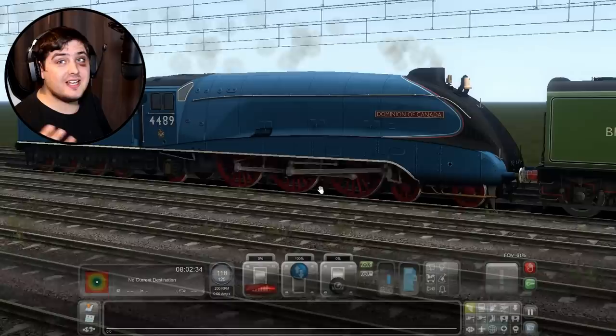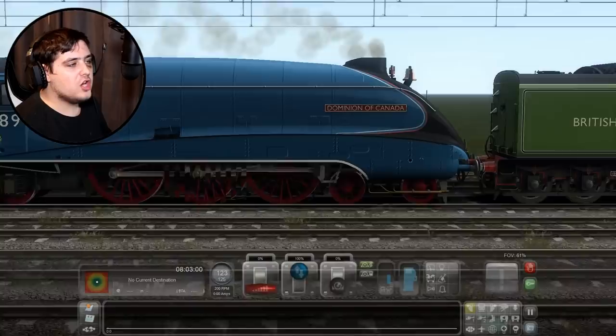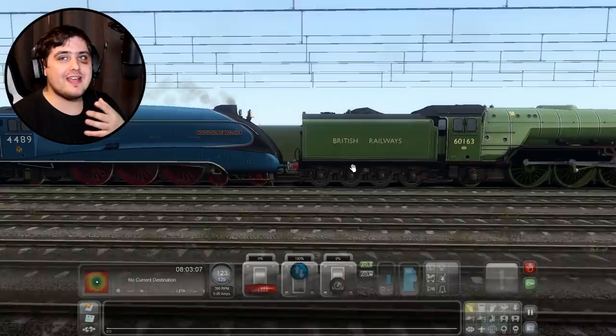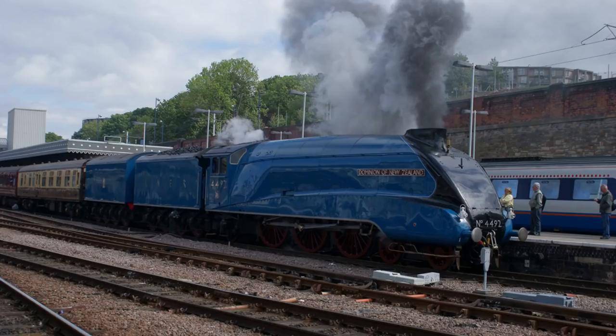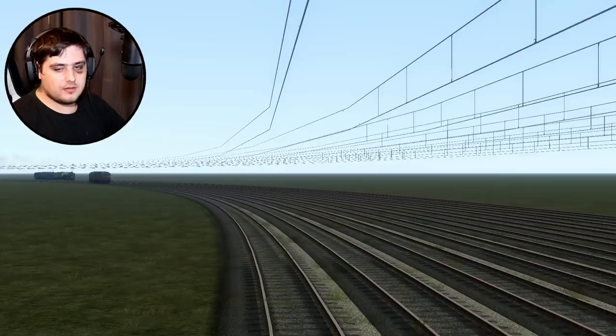We'll leave Flying Scotsman and — not Dominion — the Union of South Africa. See, I told you I would get it wrong! The Union of South Africa has fallen behind, so we're going to leave those two and just see how well Tornado is doing with Dominion of Canada. A long time ago when I was first doing my class A4 races — do you guys remember that, the world's biggest A4 race? I couldn't actually pronounce Dominion of Canada's name, or Dwight D. Eisenhower — that's one of the presidents of the United States, which is kind of weird having an American president on a British steam engine. We're entering the first corner — I need some epic music.